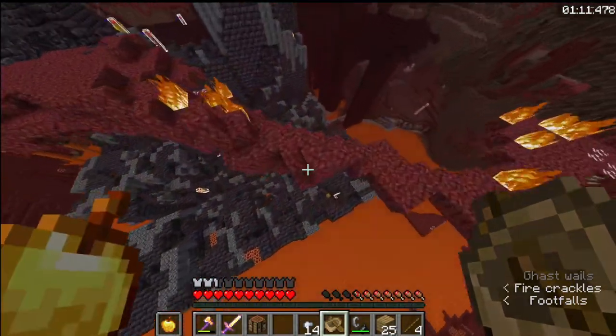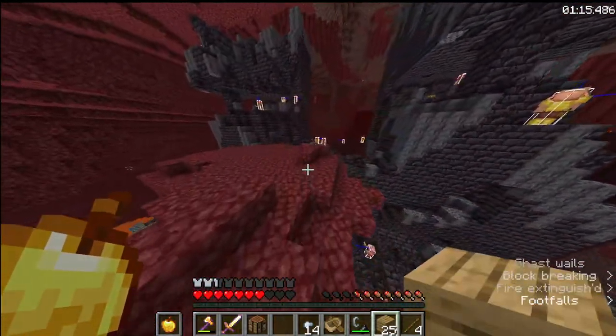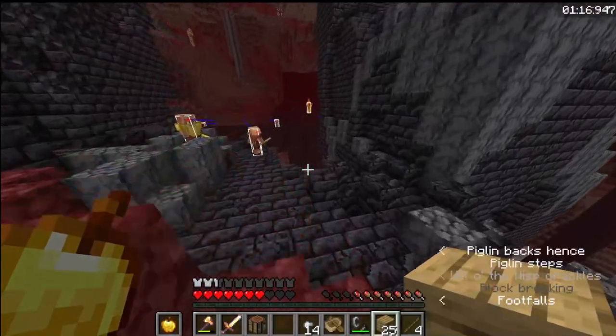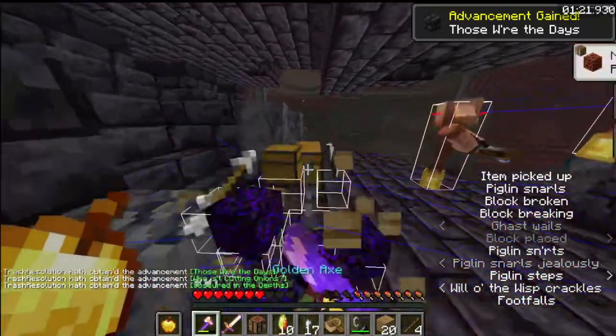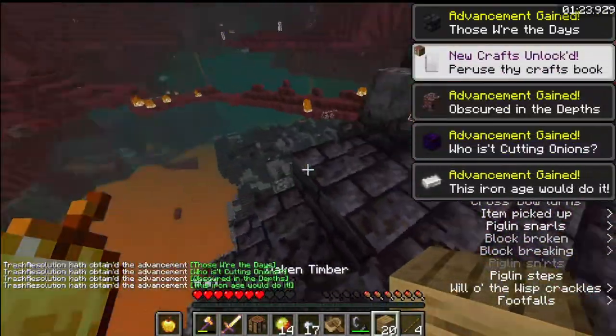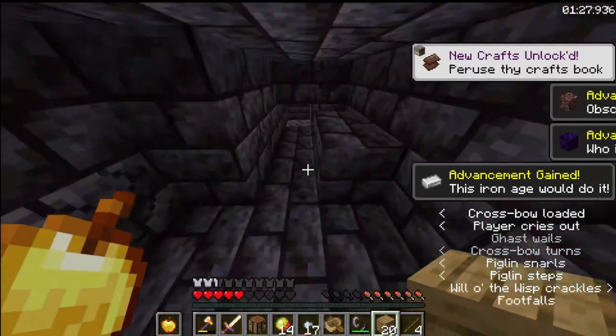I miss my boat clutch, which might be a huge deal in FSG since you only have a golden apple most of the time and any damage taken is significant. Now we're just going to break all the chests to get our iron.